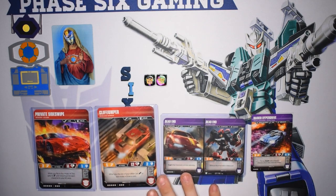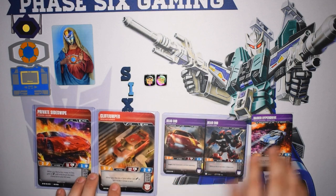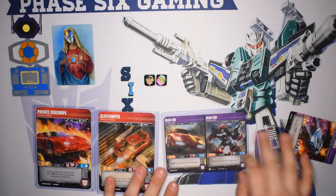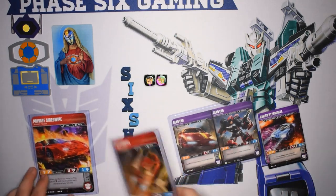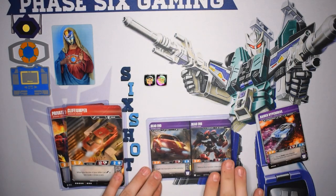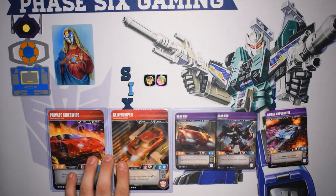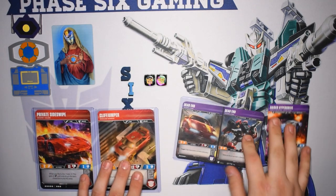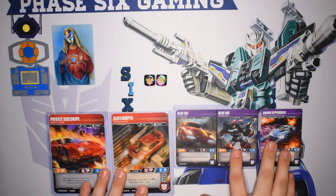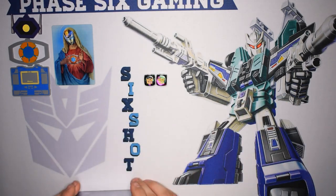Really what you're trying to do is wait until you draw enough to start comboing off with Private Sideswipe. You're going to be swinging a lot with Raider Hyperdrive or Dead End — there are cards in the deck that give them tough. It's a blue-heavy deck. Really the only character you're going to flip in the beginning is Dead End, to activate draws. You really want to get into Start Your Engines and Turbo Boosters to maximize attacking with these two little characters until they die off, and then Sideswipe becomes stronger. By then you should have enough cards in your hand to really push that damage and pierce.